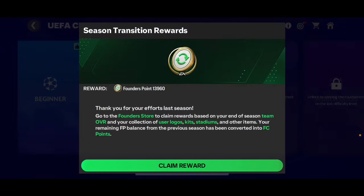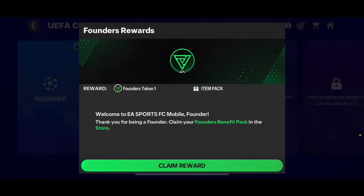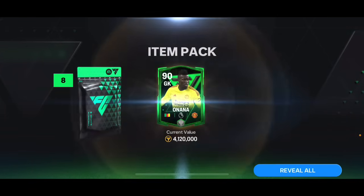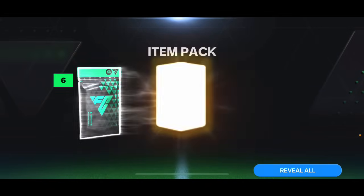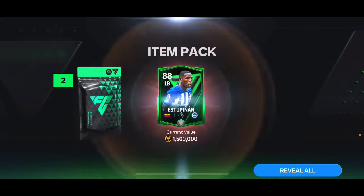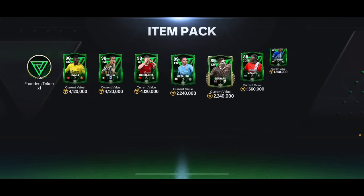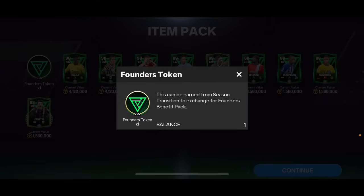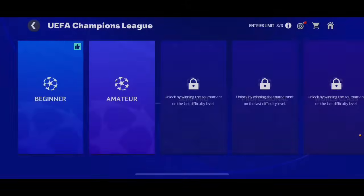There are my packs - founder point 13,960. Thanks for your efforts last season. Go to the founder store to claim rewards. Welcome to EA Sports Founder, thank you for being a founder. Claim reward - let's see: we're gonna get one founder token and here are my founder players! 90 overall - but why did they not walk out? Grealish, Gerard, and Ponzu 88 overall, De Pinion 88, Mukuku 88 overall, Zanetti - nine players and a founder token.